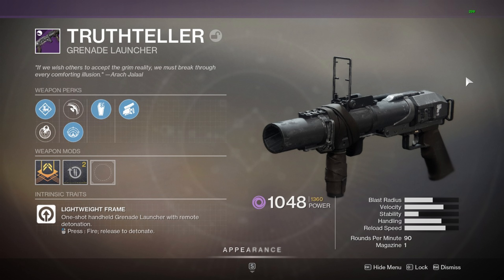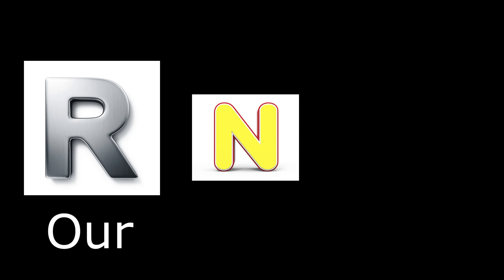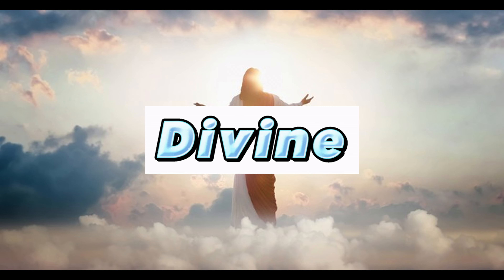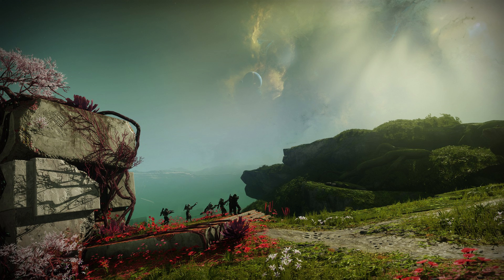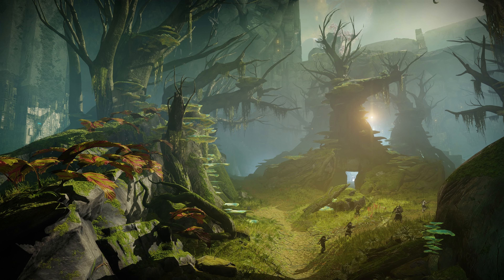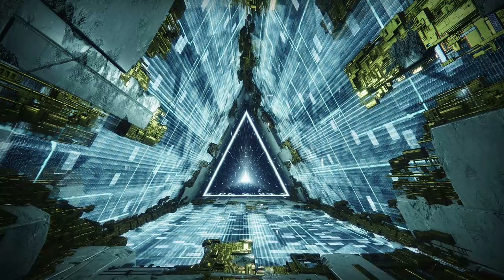The Truth Teller grenade launcher. Truth Teller — tell the truth. The truth. RNG — RNG means random number generator. R — our. N — end. G — Jesus? Jesus is divine. Divinity. Salvation. Our divine salvation — the Garden of Salvation. The Garden of Salvation has the Vex. The Vex come through the gates. Vex gates. We'll come back to this.